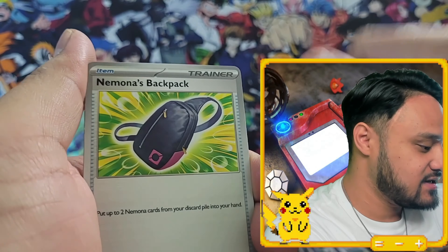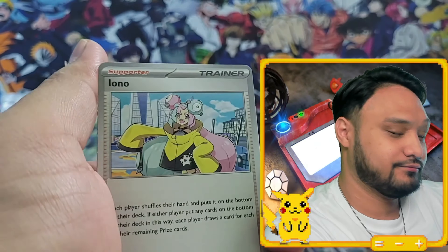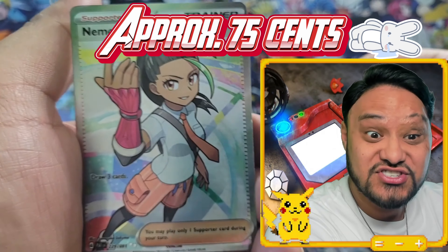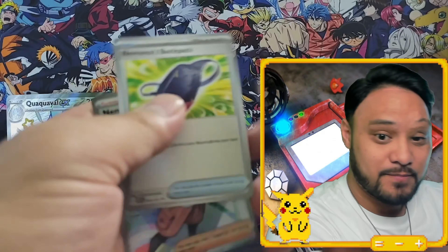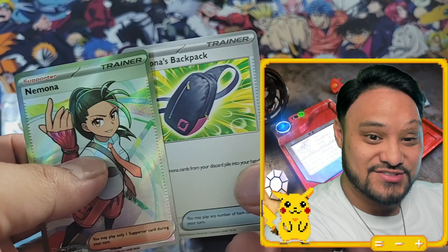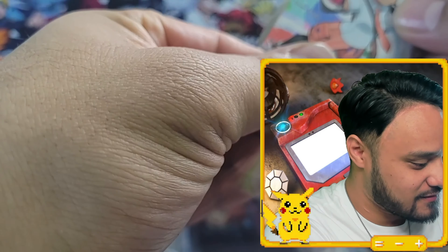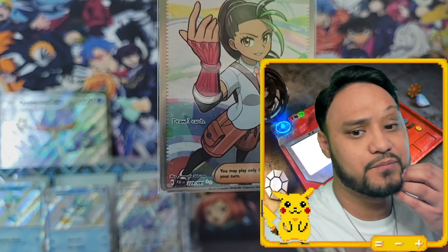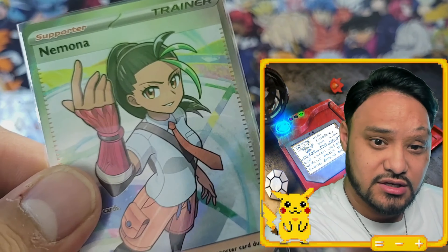Whooper, Tantamouse again — and then Flittle... this might be our first miss. Okay I skipped the card, Flittle — oh sick, full art Nemona! Hey Nemona, we got your backpack, rest assured we didn't take anything. That's so sick. Hit on the first three packs! Draw three cards — very simple but that's a good supporter. You only play one supporter card during your turn, so getting cards into your hand for combos is great.